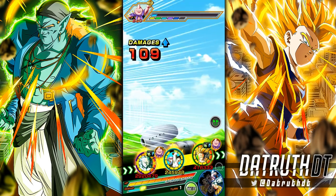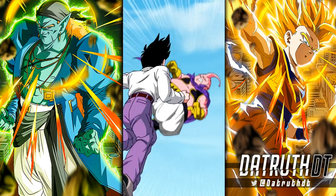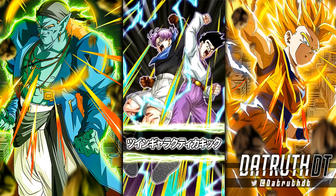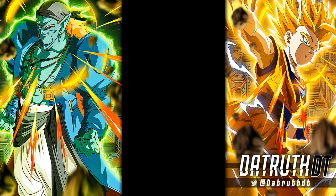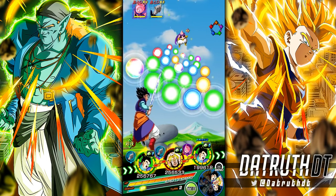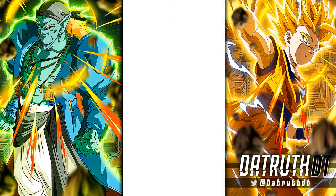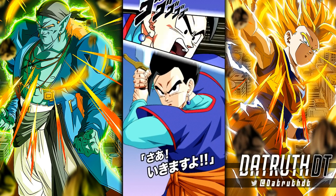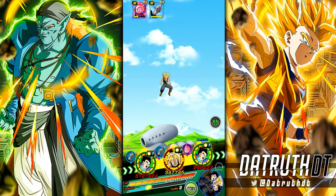With four orbs for each, TEQ Gohan jumps ahead of INT Gohan's defense initially at the start of turn because of 7% defense per orb. But by the time INT Gohan's super attack goes off I think his defense is going to be a lot better. Running these Gohans, you definitely want Hybrid Saiyan support Trunks, GT Trunks and Goten — they're great in all content.